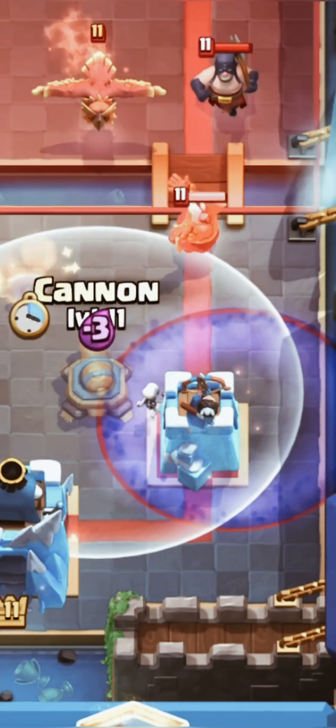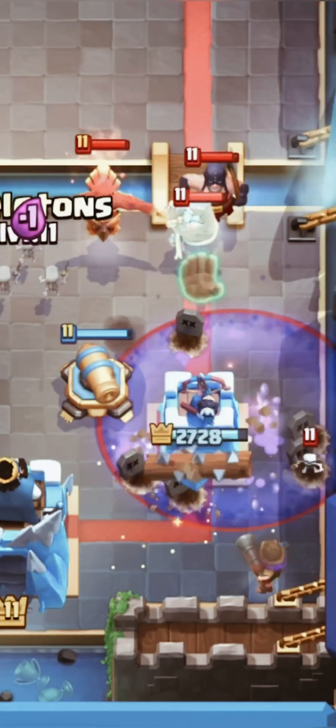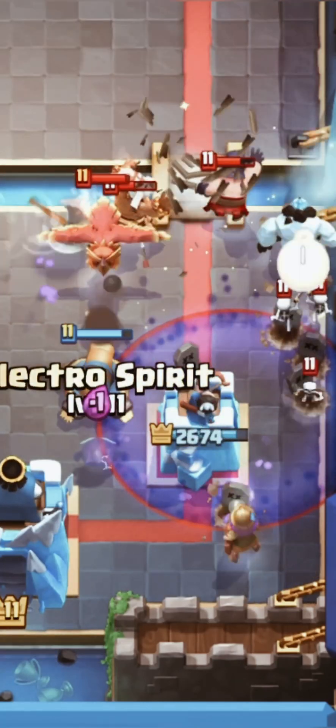I'm spamming hog and ice column on the opposite lane, and let's try to defend over here guys — his graveyard push, and this can be quite lethal.